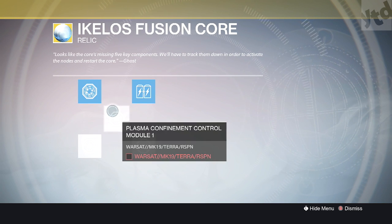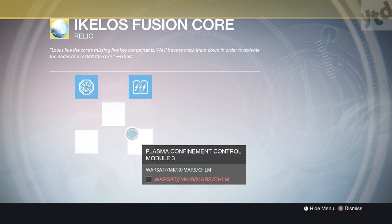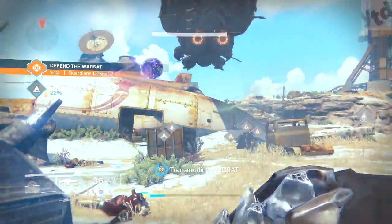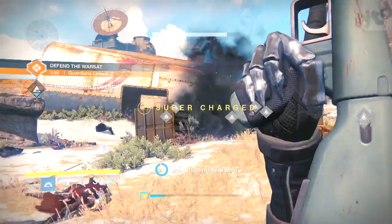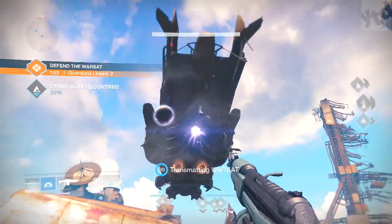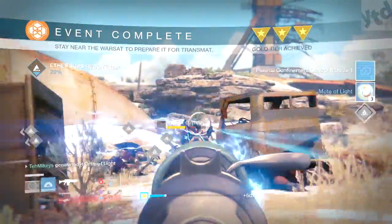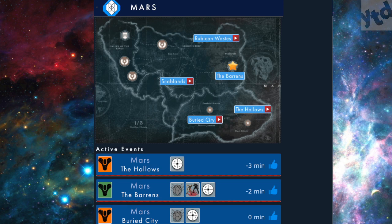Now the last three tasks are very easy — all you have to do is complete a 'Defend the Warsat' public event on Earth, Moon, and Mars. The problem is waiting around for them — so much time is going to be wasted waiting unless you get lucky and come across one. It has to be a public event specifically — playing Fallen SABER or a strike won't work.